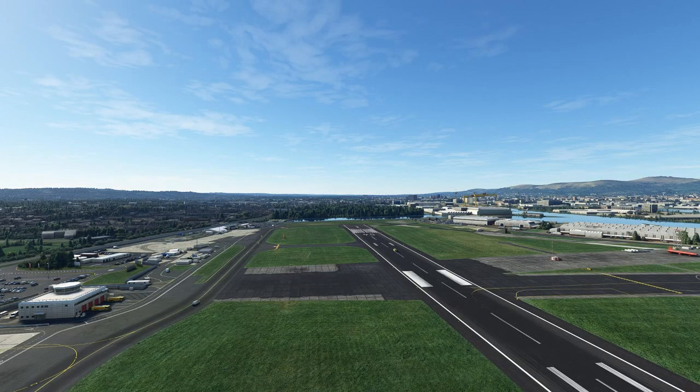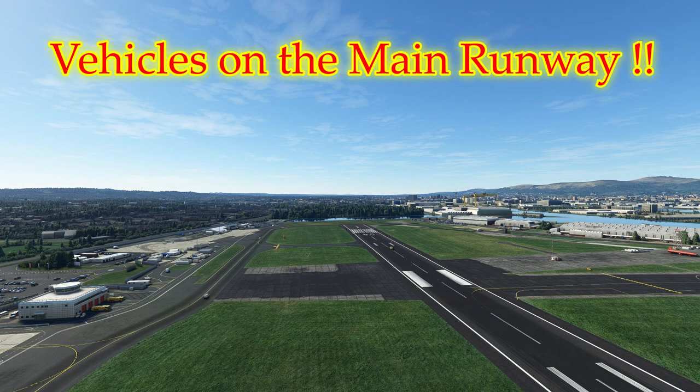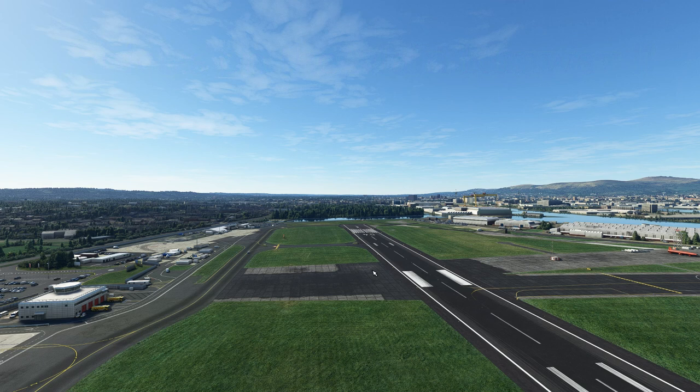This is a bit of a showstopper — there are vehicles on the runway. There really should not be any vehicles entering the runway. Some things can't be controlled from the scenery, but in other sceneries vehicles have been prevented from going onto the runway. This would be a real problem if you're on short final approach to runway 04 and a vehicle darts out — that's a real pity and a bit of a showstopper.